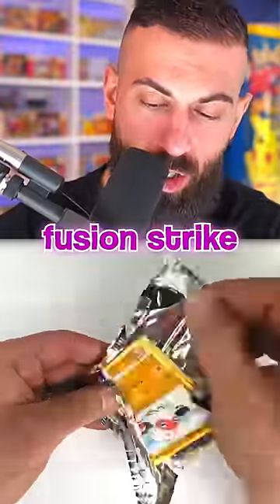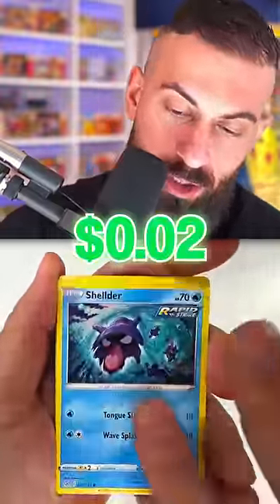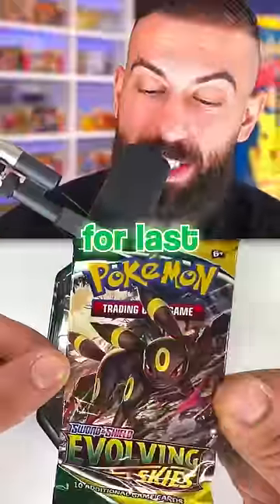Next pack out is going to be Fusion Strike. Will we strike out on our Fusion Strike or will we get something cool? Let's see what happens. Clobopus, a couple non-holos, some more non-holos. Caterpie, we got a Reverse, and this is our non-holo rare. Saving the best for last.